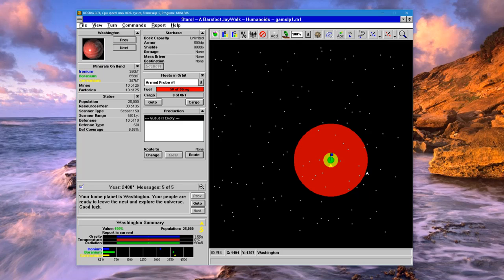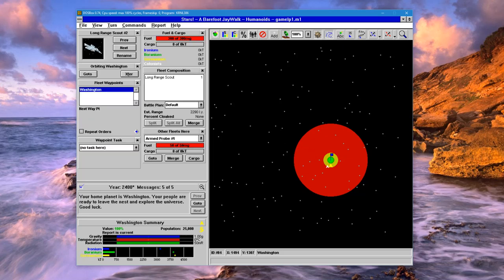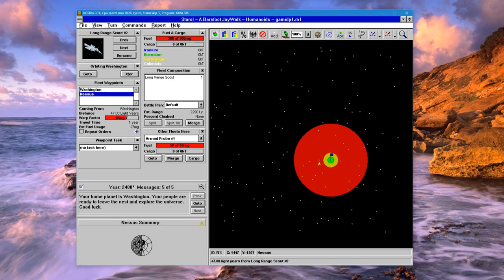Here's our home planet. The first thing we need to do is take our scout and start scouting out the planets around us. The way to do it is to hold down Shift and start clicking on all these planets.